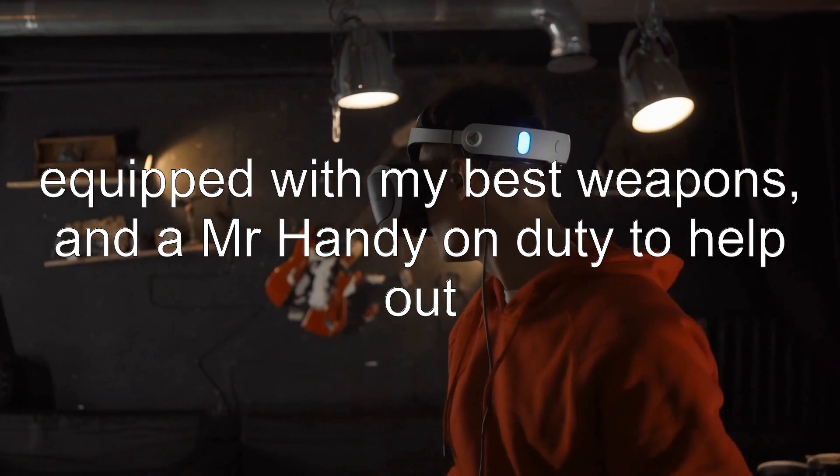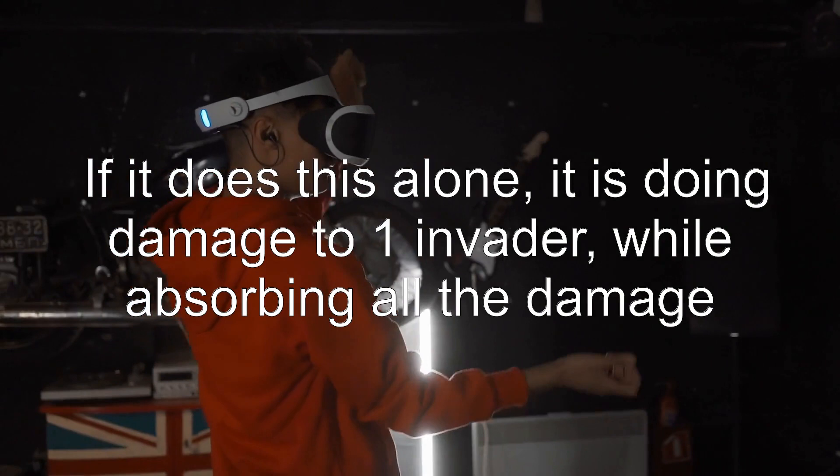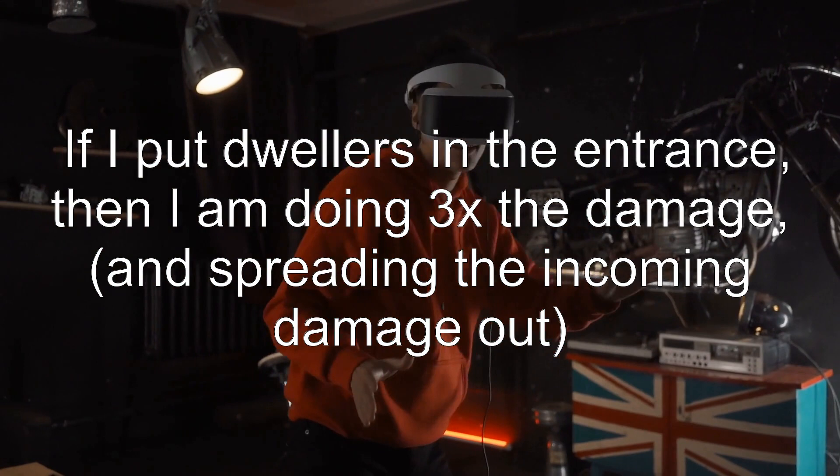My thought process is: if I put a Mr. Handy on the first floor, it will try to defend the entry room. If it does this alone, it is doing damage to one invader while absorbing all the damage. If I put dwellers in the entrance, then I am doing 3x the damage and spreading the incoming damage out.